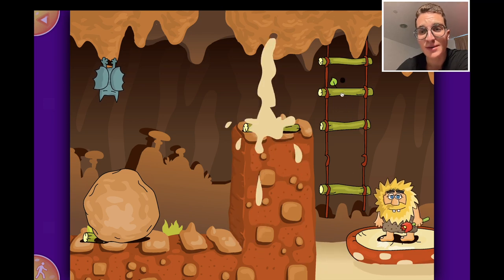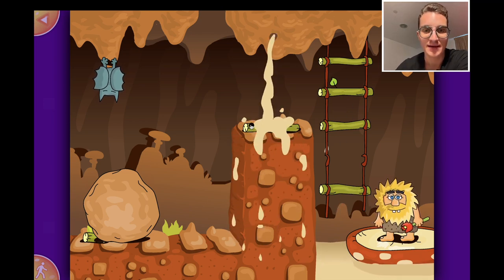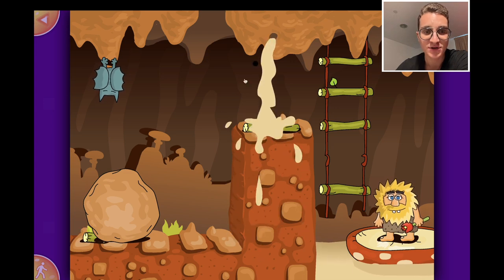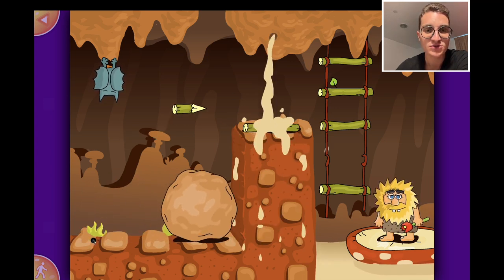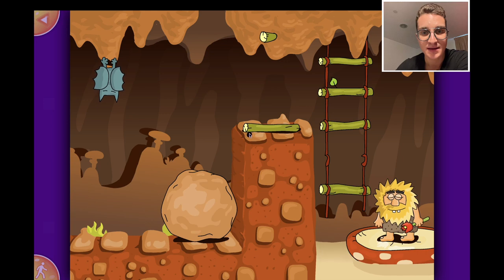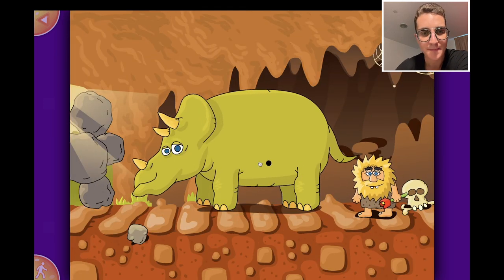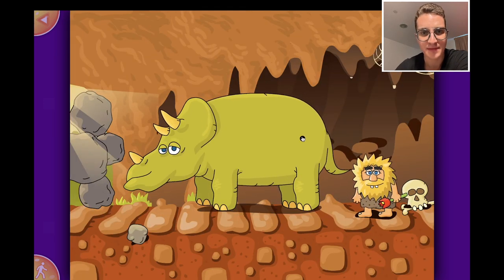Adam wants to go up the ladder over here and I see this piece of wood which we should use, but there's water coming from the top. Why don't we stop the water? Now we can use the bamboo and climb up - very good!